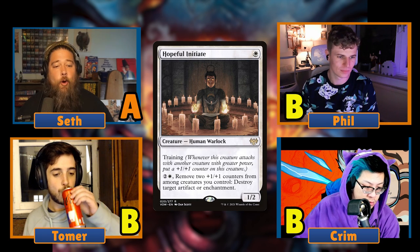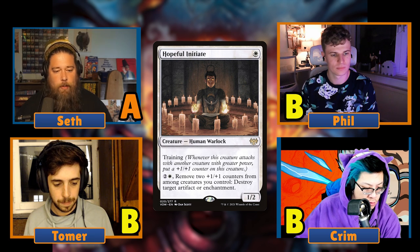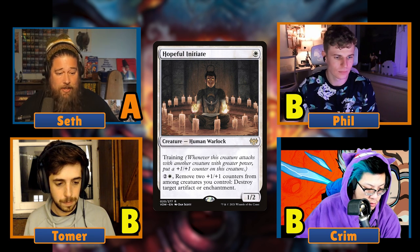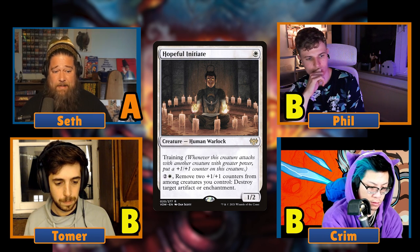All right, so now we begin with our list. Let's kick it off with Seth. We have a one-drop that I think is actually pretty underrated and way better than people might think, and that is Hopeful Initiate. It's one white mana, a human warlock, a 1/2. It has training — so whenever it attacks with a creature with greater power, it gets a +1/+1 counter. And then for three mana you can remove two +1/+1 counters from among any creatures you control to blow up an artifact or enchantment.